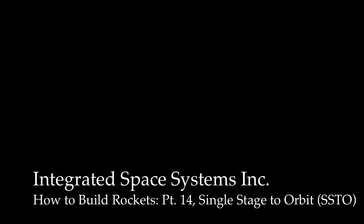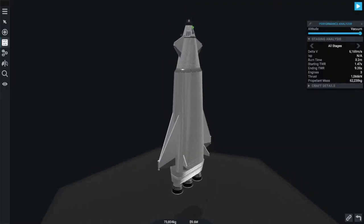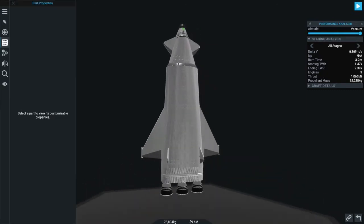Hello and welcome to another episode of How to Build Rockets. In this episode we're going to be covering how to build single stage to orbit vehicles. A SSTO is any vehicle that can reach a parking orbit around a planet without separating any stage of the vehicle to reduce weight.